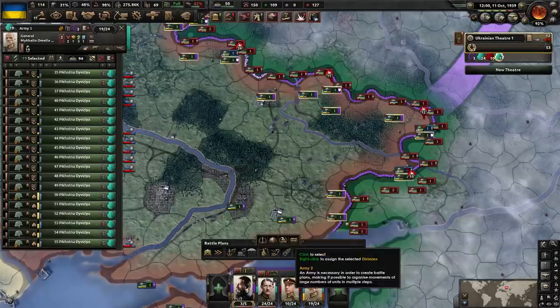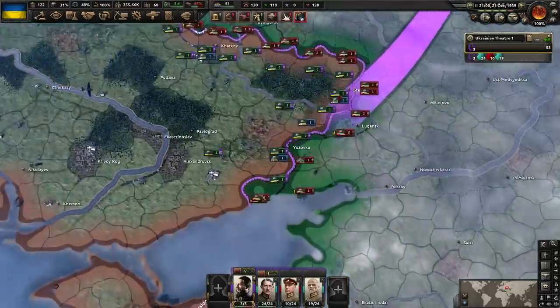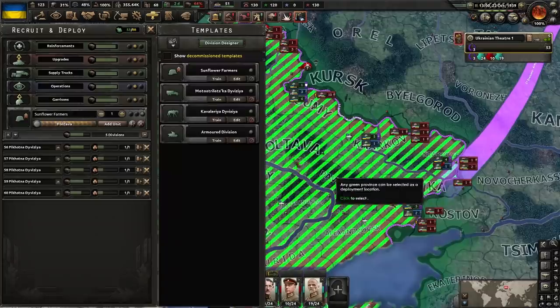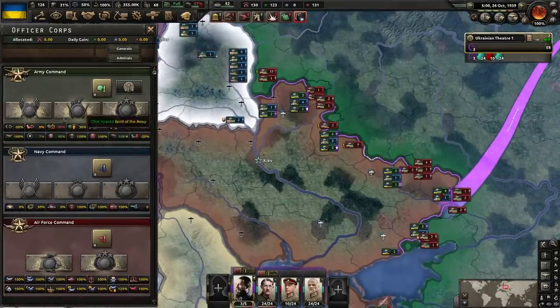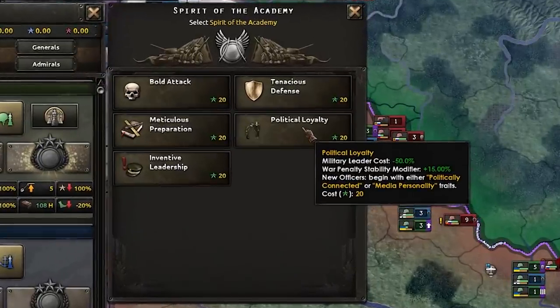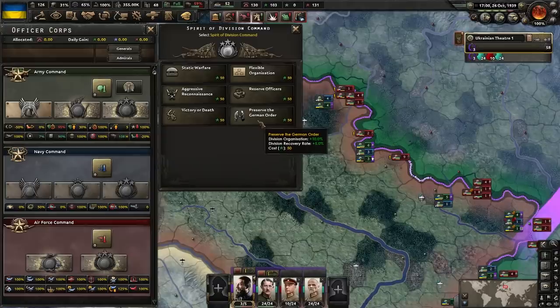A little cheeky trick to gain a bit of stability — Spirit of the Academy, Political Loyalty. That gains us an extra 15 stability. And of course, Pressure the German Order: extra org, recovery rate. Germany — hold. We need at least three full armies to pull this off.